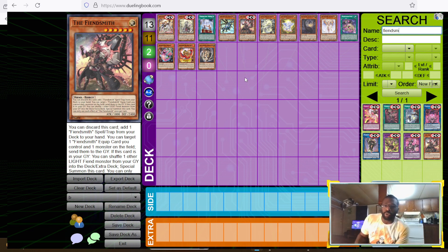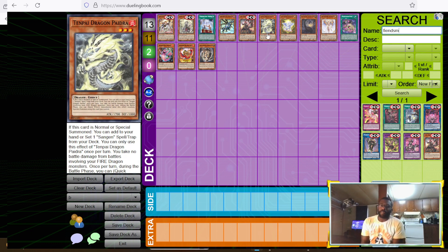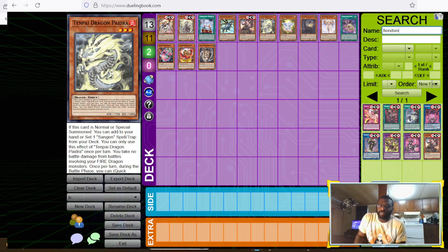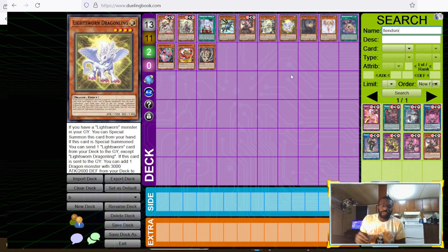So if you play Fiendsmiths you'll be able to use Dominus Purge. It hurts Horus — all of them are fire — and the field spell automatically adds a card. Lightswarm is light, so Tear Lightswarm — you can't really do anything there except with the Lightswarm engine.